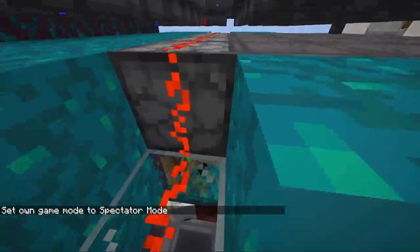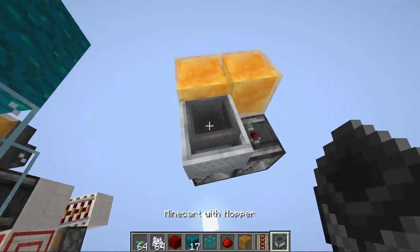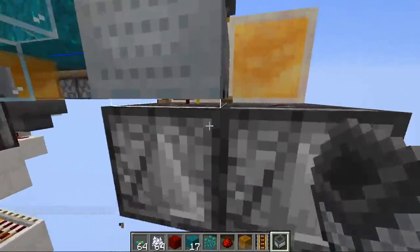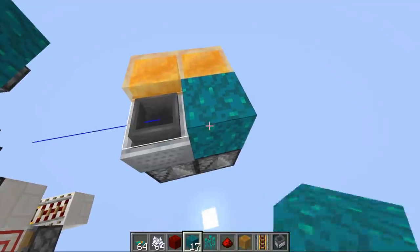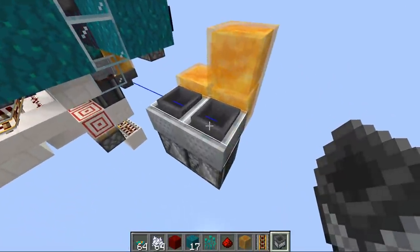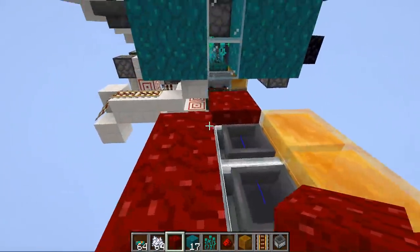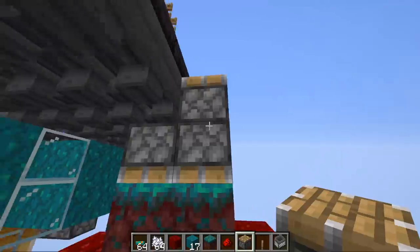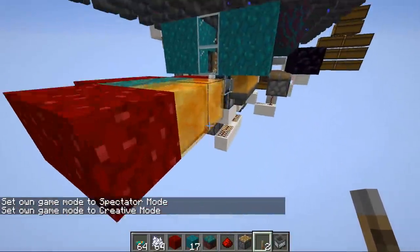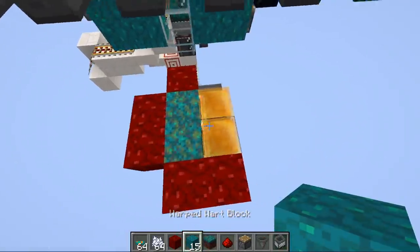For the hopper minecarts in the floor: place a rail, put a minecart in, and nudge it against the honey block — you can press F3+B to see hitboxes. Once touching the honey block, remove the rail. For each additional hopper minecart, place it one block higher, push it against the honey block, remove the rail, and drop it down. The honey block can be left in place. When adding the nilium, place it on top of the honey block and push it in with pistons. The minecarts hang over slightly to sit above the hoppers, so anything landing on them gets automatically picked up.